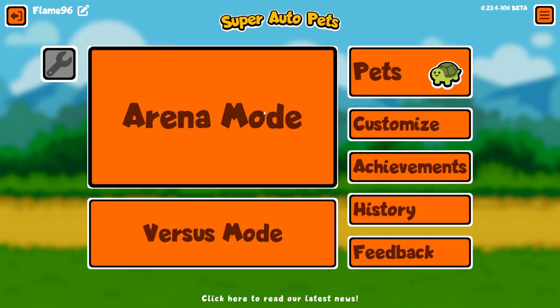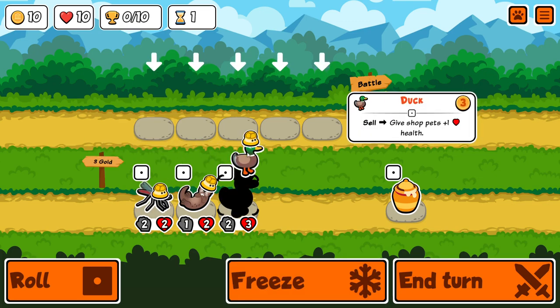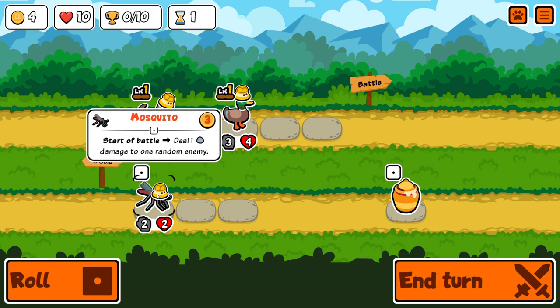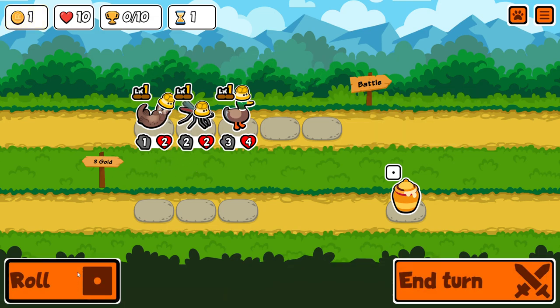This is the kind of start you want to see. I'll do this — the otter buff is very strong on a unit with more health actually, so I'd rather buff the duck than the mosquito. And I'm going to bite this now. Another duck and an ant — we have a good setup for turns 1 and 2. This should be a win unless I go up against horse cheese.